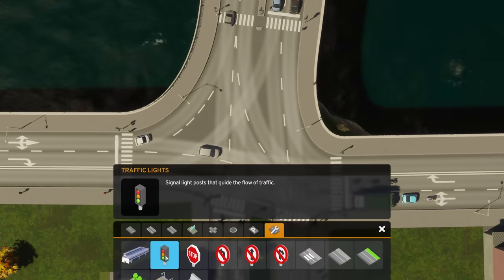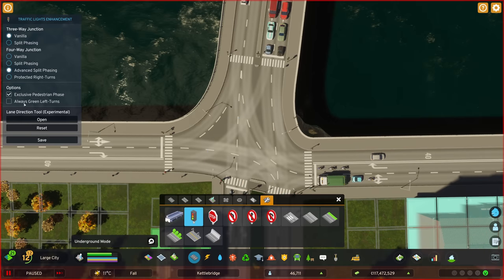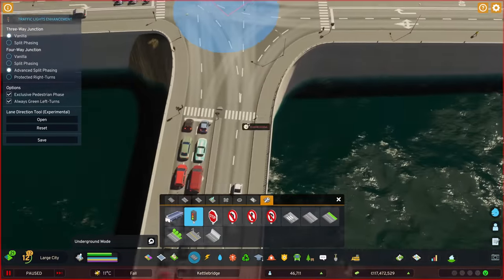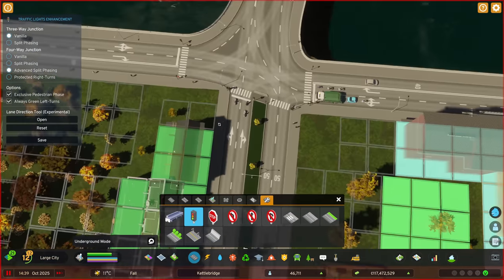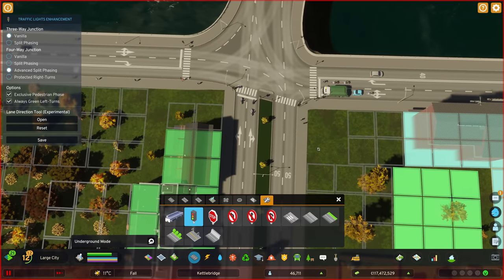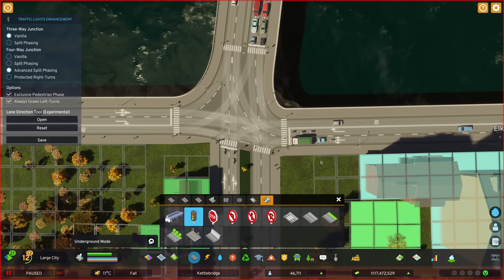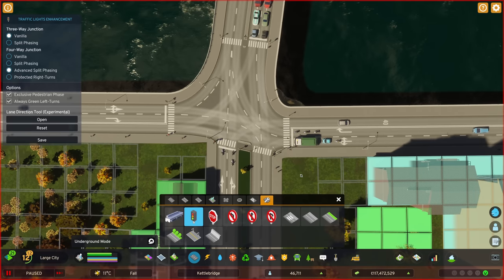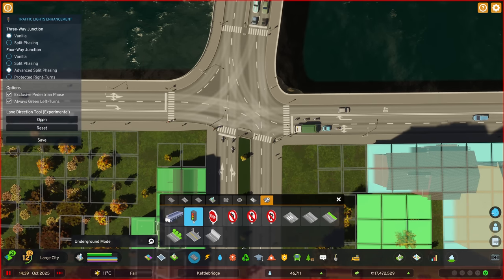Let's come out of that and look at the last option: always green left turns. Do any of these junctions have a dedicated left turn lane? They don't — each lane is doing all sorts of different things. This is where we can show you the lane direction tool. It says experimental, so all of this is experimental at the moment, but I've been loving it.